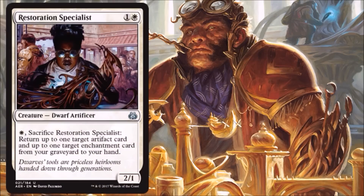Restoration Specialist — another good two drop. This one's a 2/1, and what I like about it is you just pay one to sacrifice it, and potentially you're returning one or maybe even two cards from your graveyard to your hand — very economical. Early in the game you might not have two targets for this, but that's still okay because this is also a way to turn on Revolt. I really like that versatility. I think this is a phenomenal two drop.